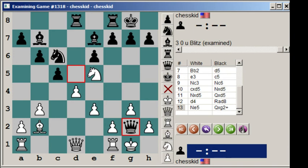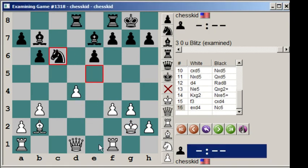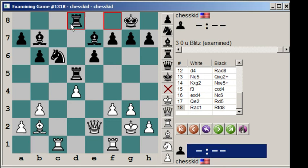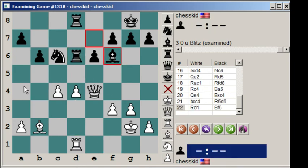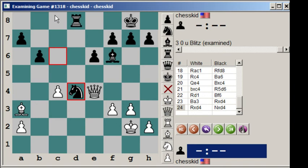Just to show you what happened in that game — king takes g2, knight takes e5, f3, c takes d4, e takes d4, knight c6, queen e2, rook d5, rook a-c1, rook fd8, rook c4, bishop a6. Notice how black already gave back some material. But notice how white's pieces are more harmonious. Black's gotten a pawn, a rook and a knight for the queen. And this game was drawn in 37 moves.